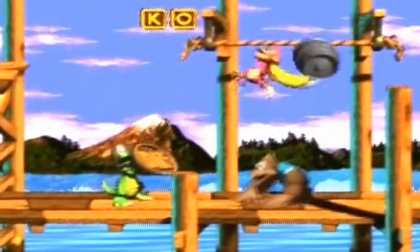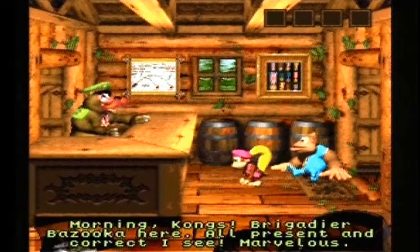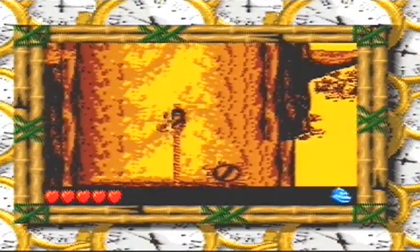Whilst Donkey Kong Country 3 had amazing platforming action, it fused that together with some cool RPG elements which had the Kongs going back and forth, trading with the Brothers Bear and other characters to access secrets and to advance further in the game. Donkey Kong Land 3 stars Dixie and Kiddie, who fresh from wrestling Donkey and Diddy from Baron K. Roolenstein, must once again travel the Northern Kremisphere and put a stop to the evil King of Kremlins in a race to find the lost world.